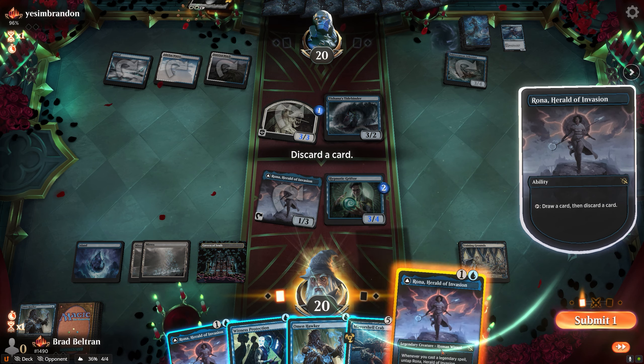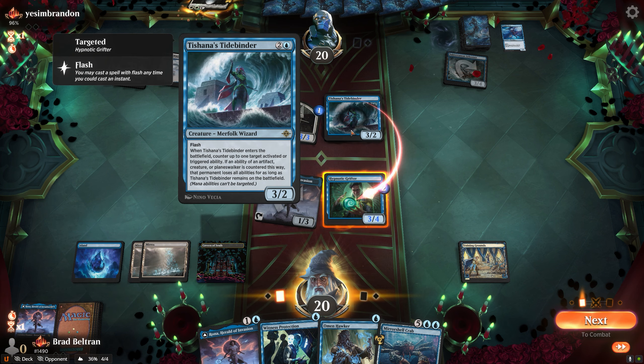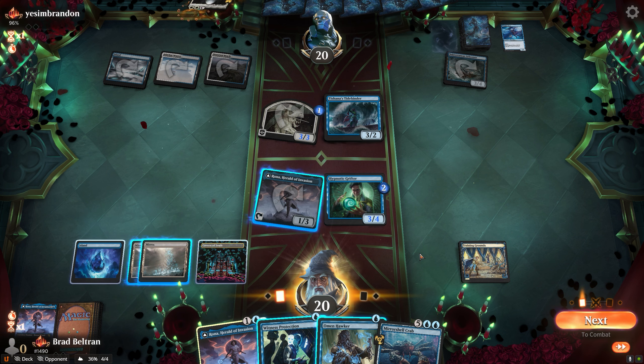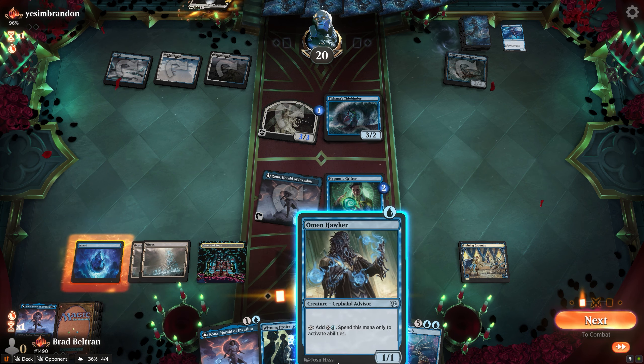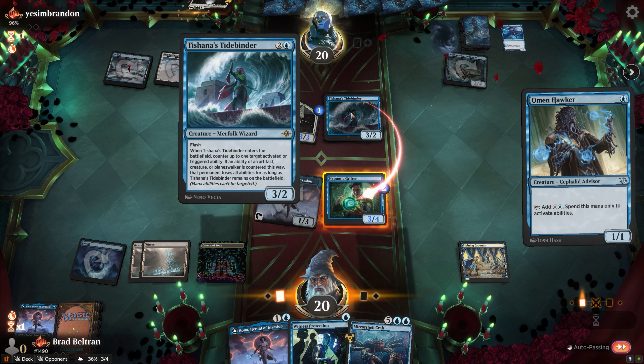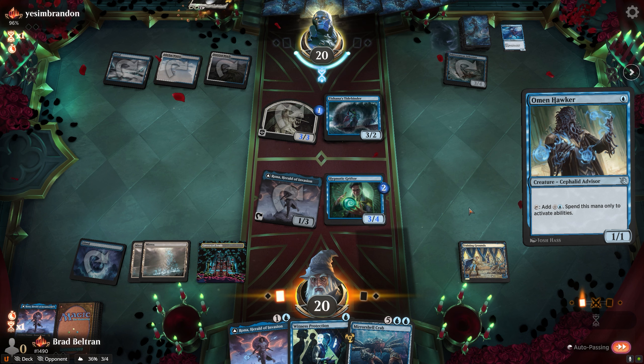We play the Omen Hawker but first draw with Rona, hoping to find another blue source to hold up Mirror Shell Crab. Witness Protection on Tishana's Tidebinder doesn't give back our Hypnotic Grifter. Next turn opponent will be on four mana — likely missing their land drop — so we're not too worried about countering their tempo options. We play out the Omen Hawker to have a good blocker. Even if Tidebinder had hit an earlier trigger, we could have activated the Grifter twice in response to reach three or four power anyway.